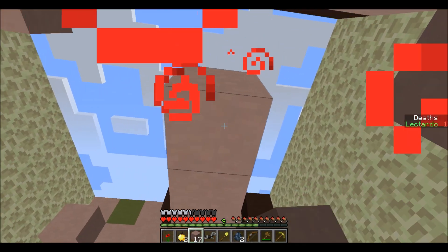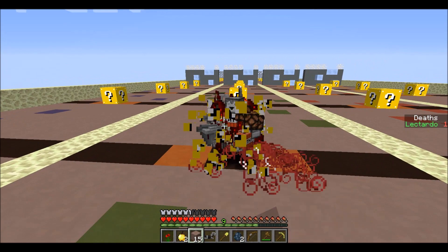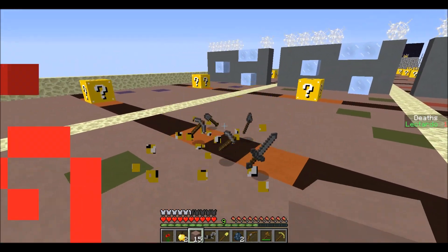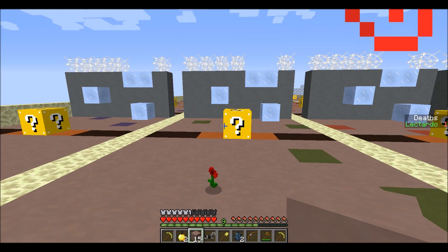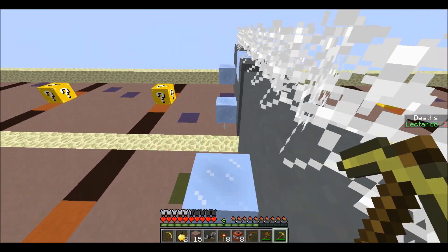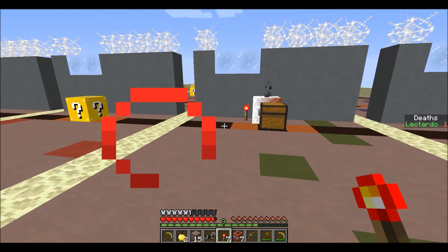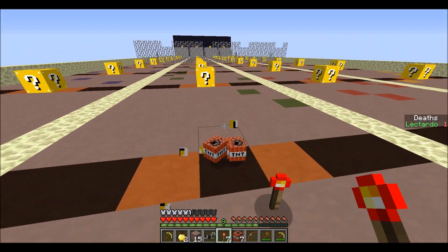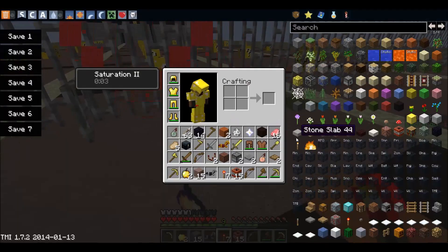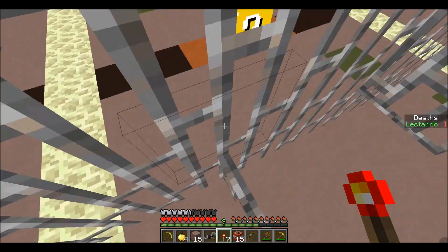We got a walkway. If I die I can just make it across again — there we go. Oh no, this wall accidentally blew up. Oh no, that's so bad, that's so terrible. Poor wall. TNT again, potions. All right, almost done with 50 lucky blocks — 50 blocks and I've only died once.